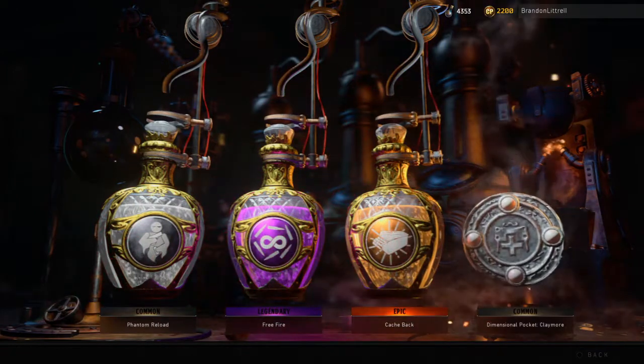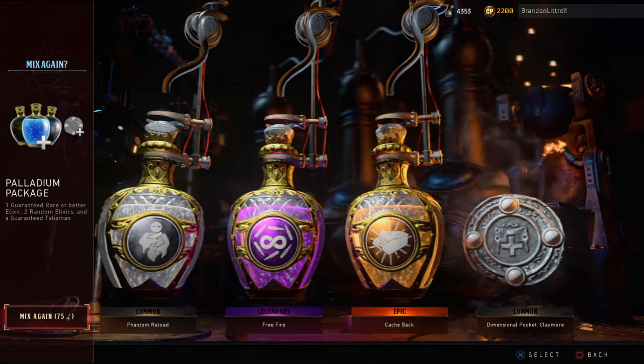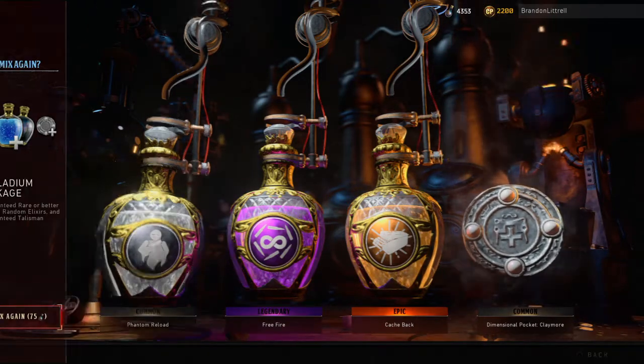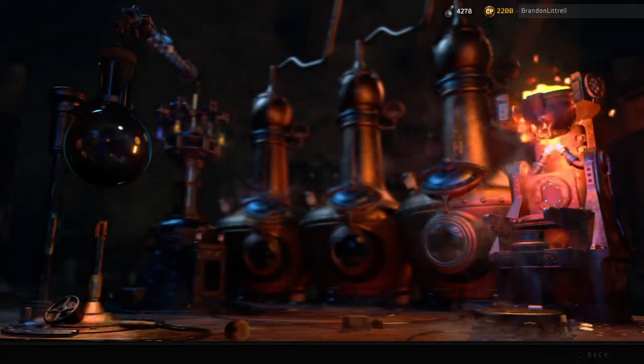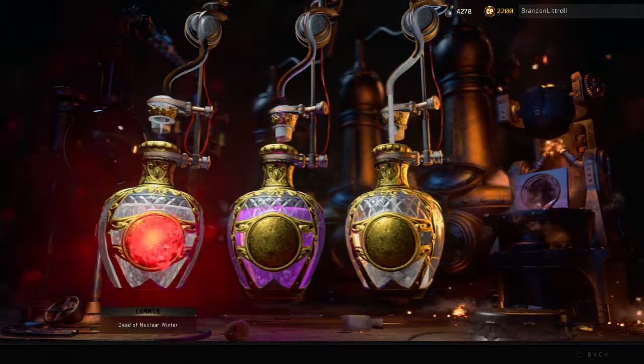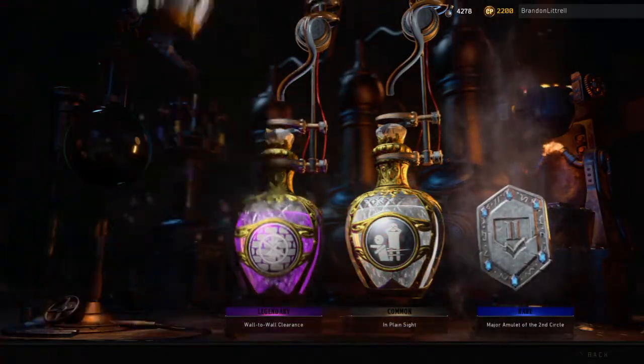If we were opening up the 30-vat containers, I'd only recommend that if you're trying to get like Double Points, but if you're trying to get good things for doing Easter eggs and whatnot, I'd recommend doing the 75 Liquid Divinium ones because I'm just getting so much better stuff out of it — a lot of amulets.